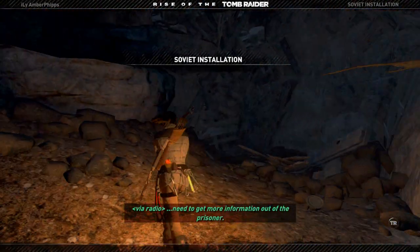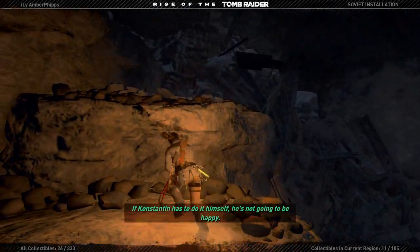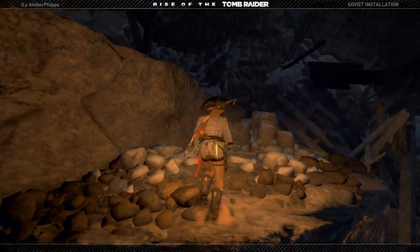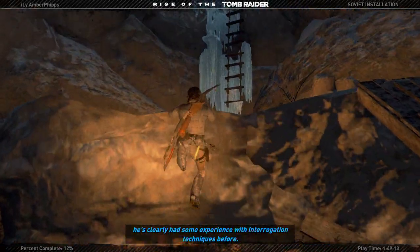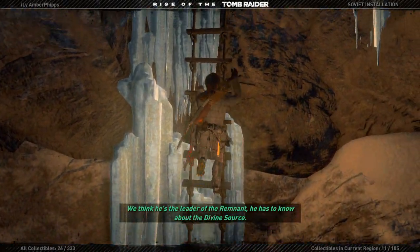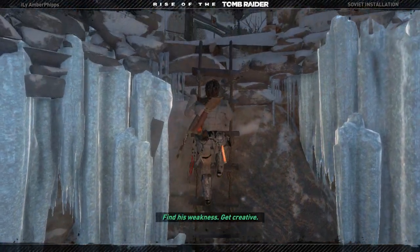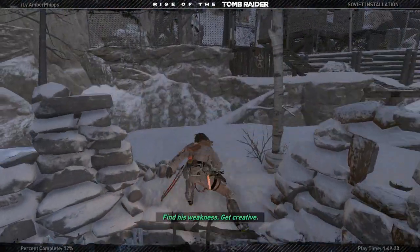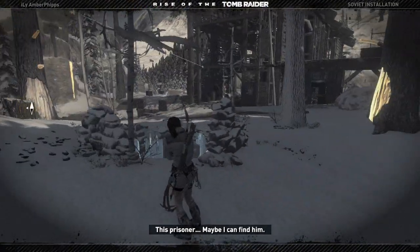Need to get more information out of the prisoner. If Constantine has to do it himself, he's not going to be happy. We'll step up the pressure, but he's clearly had some experience with interrogation techniques before. We think he's the leader of the remnant — he has to know about the divine source. Find his weakness. Get creative. This prisoner — maybe I can find him.